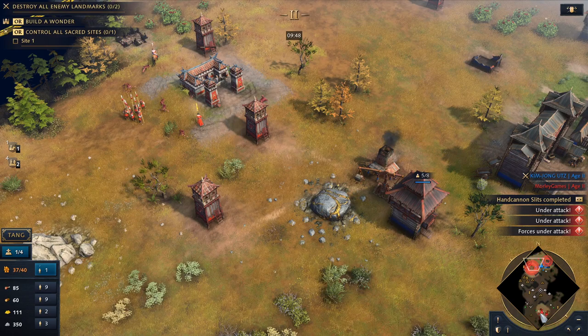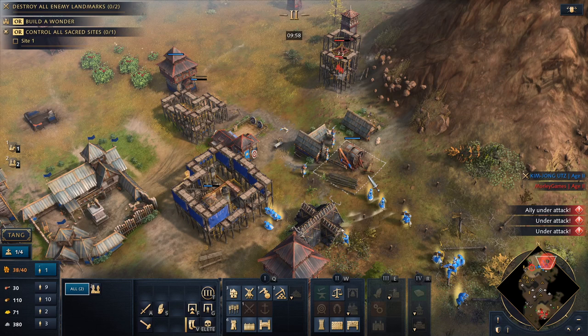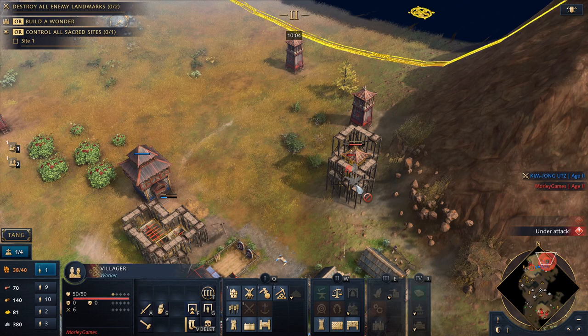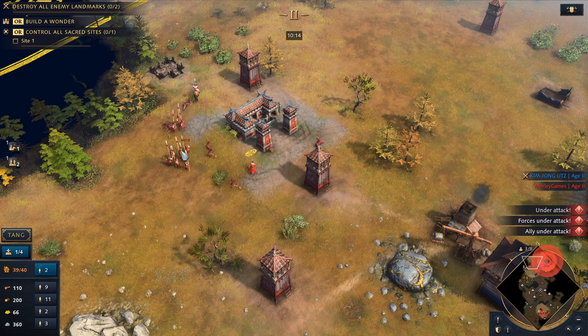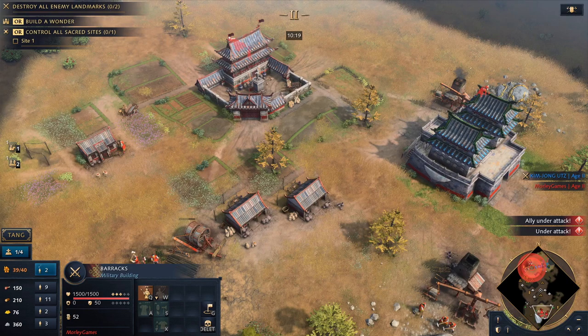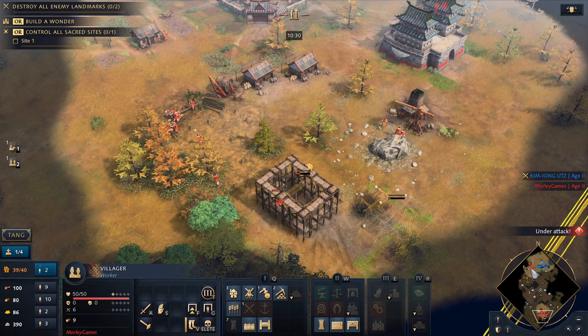And yeah, definitely need more on this wood. I don't think we're going to get around this though. I'm going to die there, aren't I? I'm probably going to adjust, which is fine because it puts him under a bit of pressure. I just need to get a Battering Ram — more on to wood. Let's go, let's go.